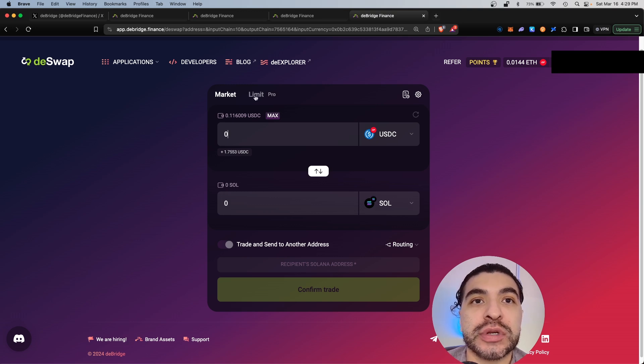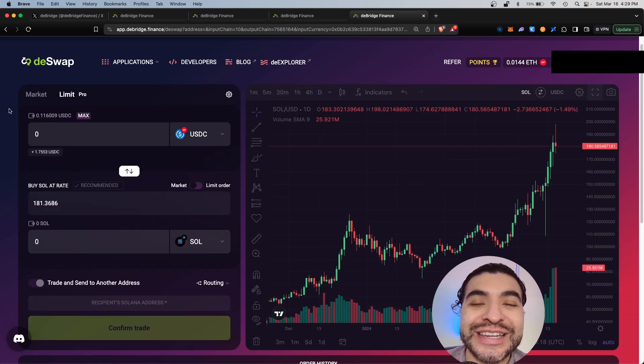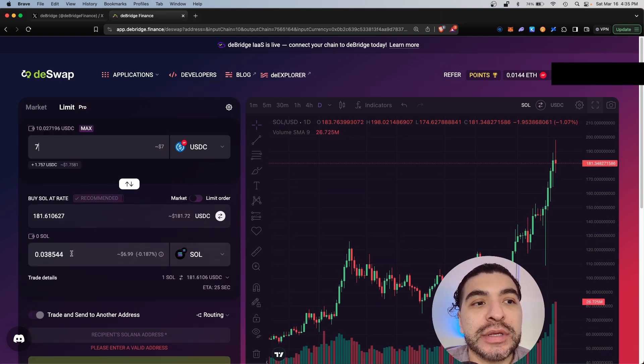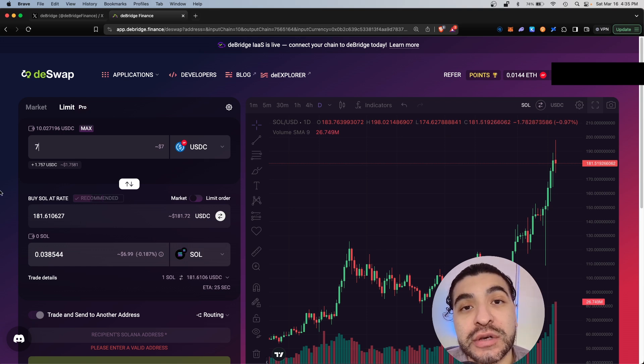There is a new feature you can use called the Limit Order section — you'd click on the Limit Pro tab. In this feature you can dollar cost average and set limit orders on specific prices. To DCA you do need to use USDC on the specific chain you want to use to dollar cost average into another coin. For example, if I have USDC on my Optimism chain, I can buy some Solana token at a specific price. I'm going to buy roughly 7 USDC worth, which would net me roughly 0.038 SOL.